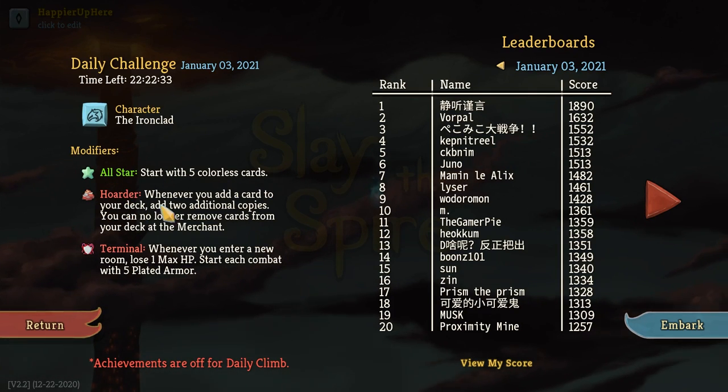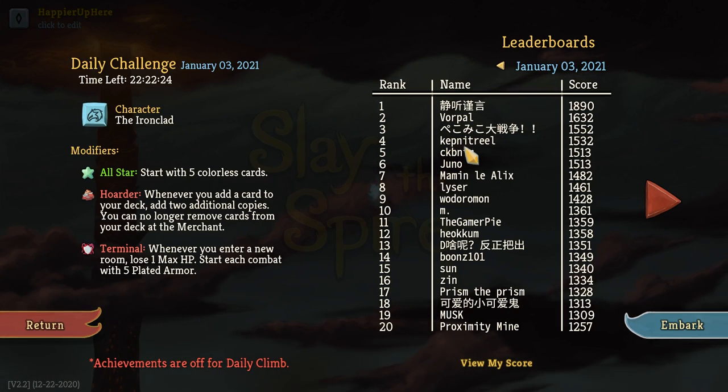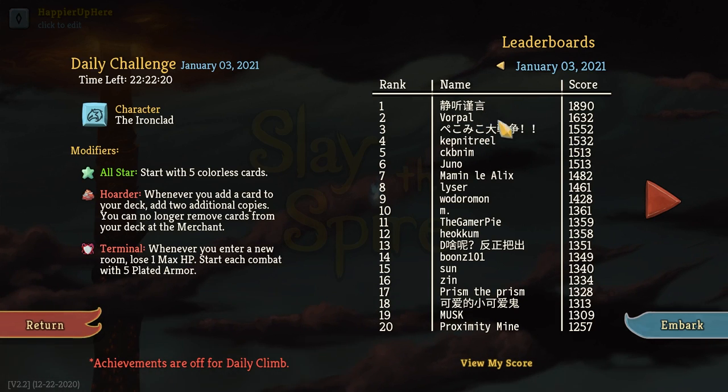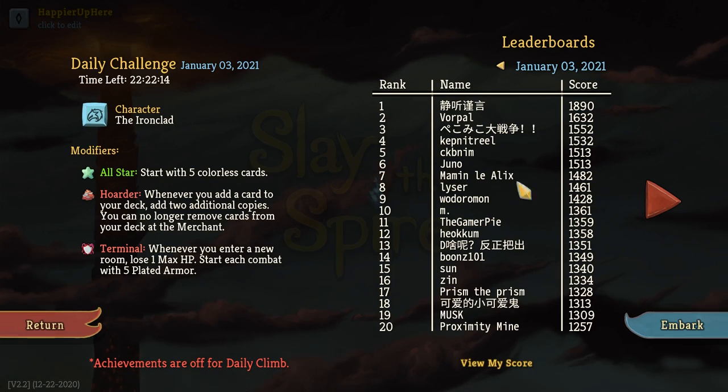With Hoarder, my deck will get really large, so I'm hoping to get a bunch of Mind Blast if I can. I see Warplaw at 1632, a very good score, followed by Keeping It Real at 1532 — must be some difference of either a missed elite or something. Alex at 1482, Vedora at 1428, really good scores. Let's see what we can do.